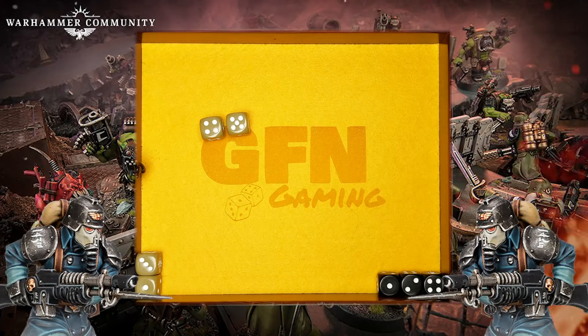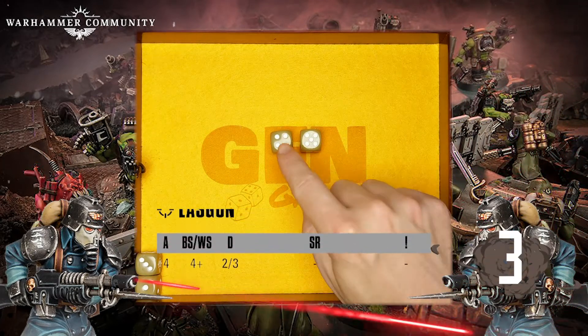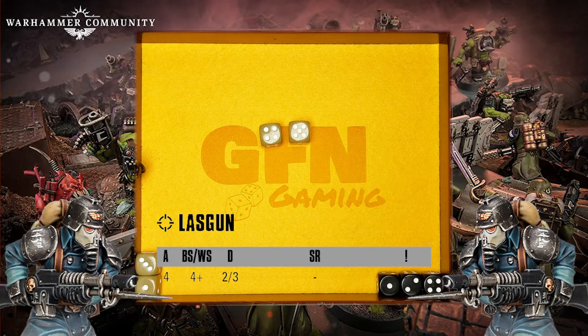The Guardsman rolls their defense dice but fails to make any saves. This means that both of the attacks will go through and inflict the standard amount of damage — in this instance two each. Critical hits would score the second damage value, in this instance three.